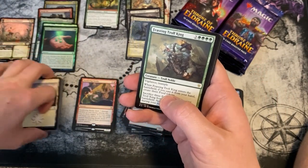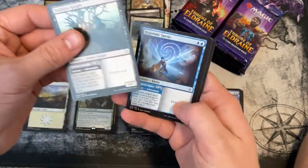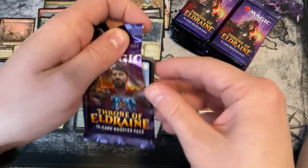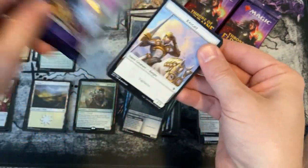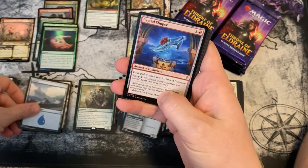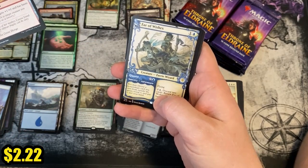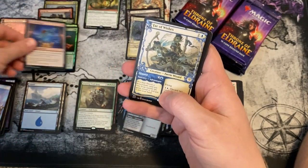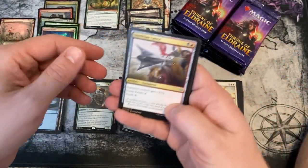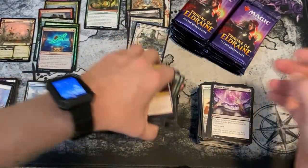Festering Troll King — and no specials. Where's Oko? Foil Crystal Slipper! And a special Fey of Wishes — that is very, very nice. Two special rares in this box thus far. Will there be more?